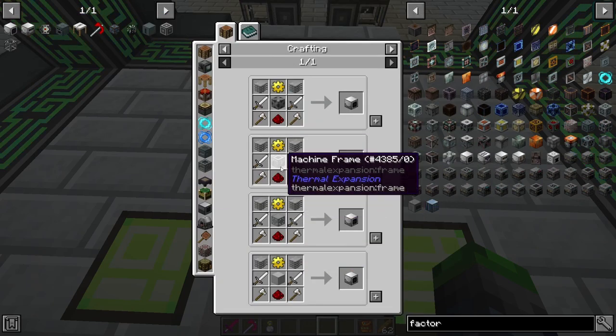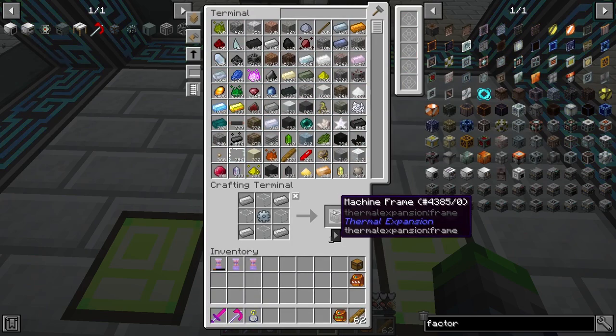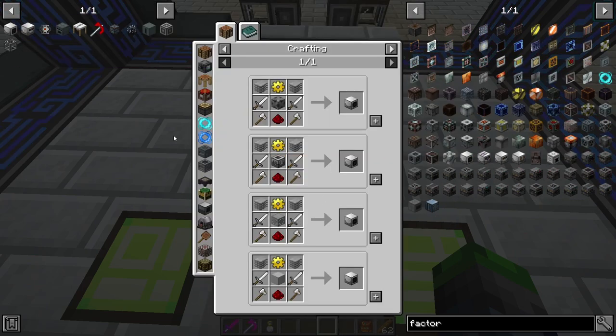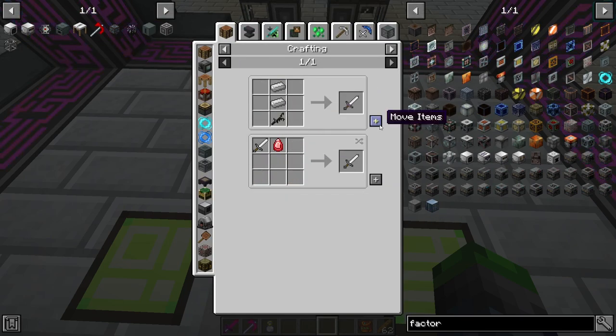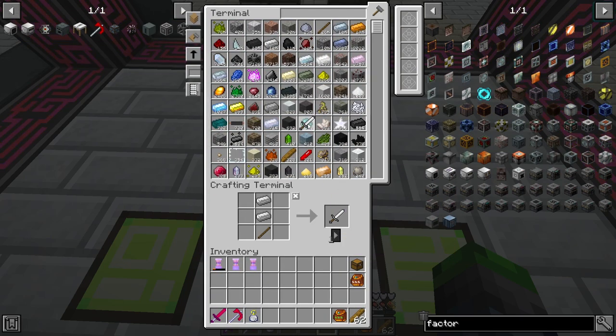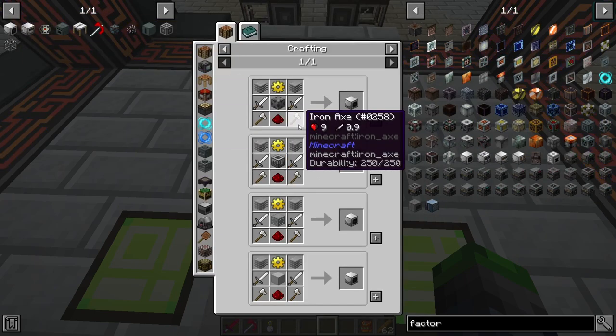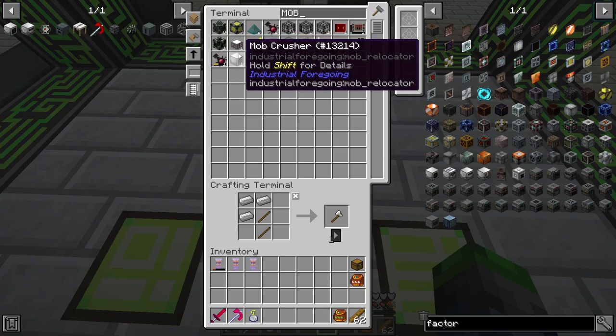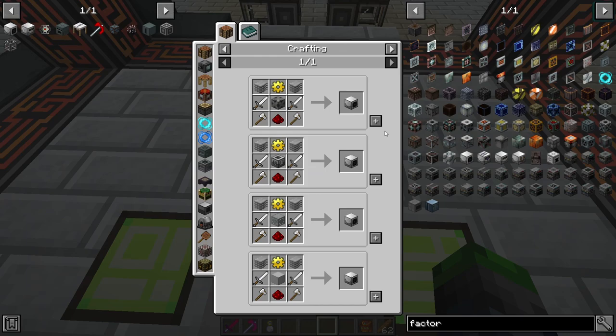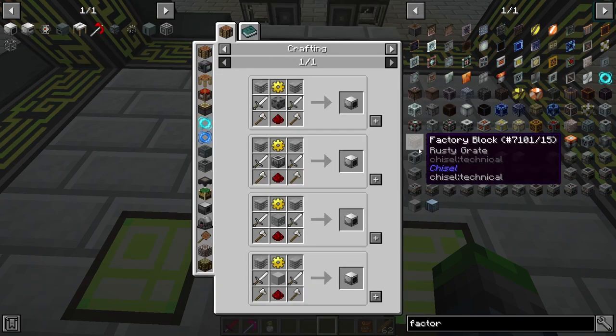This will give us the pink slime. If you guys have been wondering how the heck do we get pink slime, this is the machine that does it. So let's see what all do we need — we need two swords, two axes. Actually, that's a mob crusher. I thought I had a mob slaughter factory. I guess I do not, but we're gonna go ahead and have fun anyway.